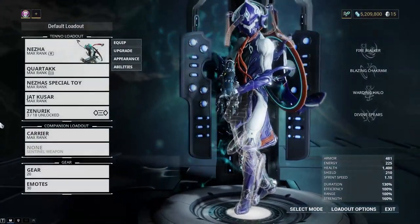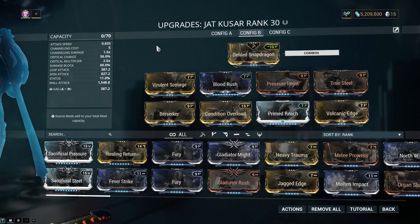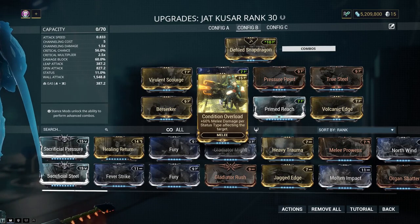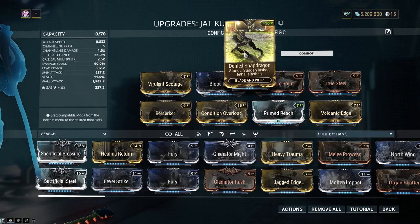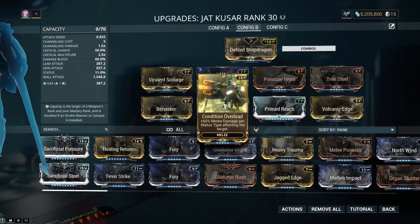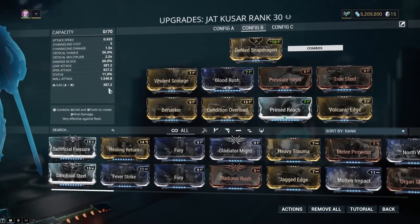As you saw, Condition Overload once it gets going — because it needs to have status types affecting targets — because of the way Defiled Snap Dragon works, it's guaranteeing impact and slash procs. So Condition Overload, as soon as you get that combo going — the Pulse Combo — this is basically going to give you 120% more melee damage, plus the gas.